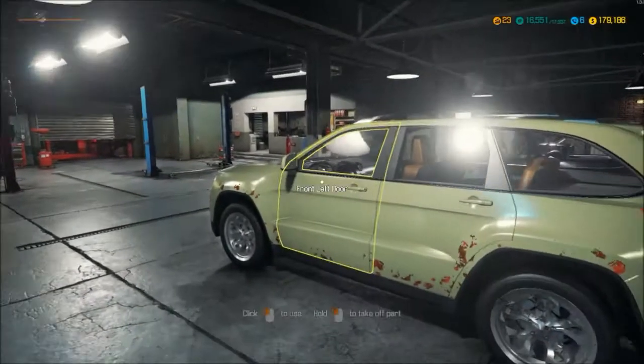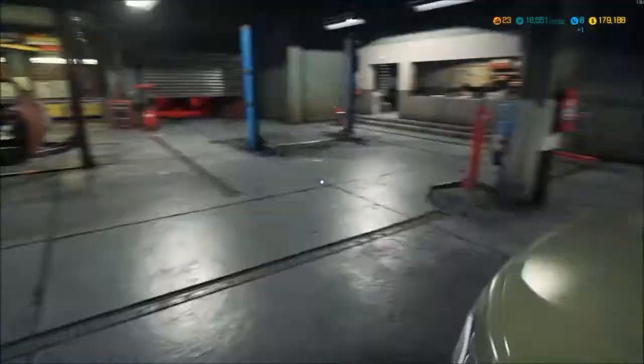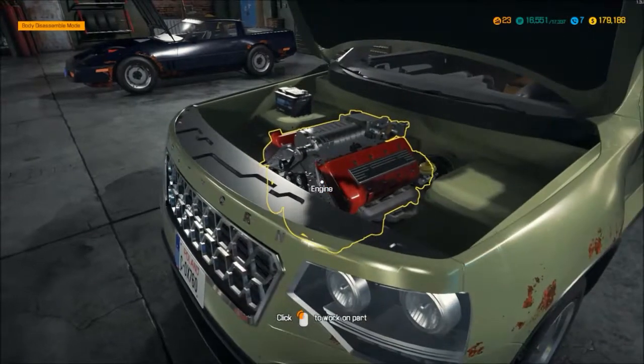I'll show you the numbers on this bad boy. Yeah, here we go. So the Bolt Horn Grand Mojave Storm — I'm guessing it's supposed to be like a SRT Jeep Cherokee maybe. Anyways, 643 horse at 5,950 RPM and 796 foot-pounds of torque at 5,300. This thing is a beast. It is the supercharged V8.